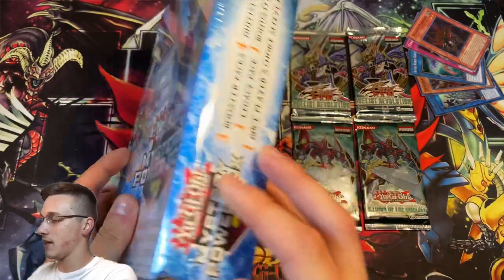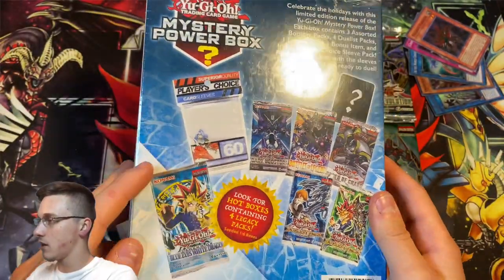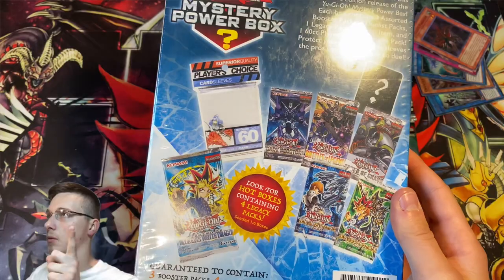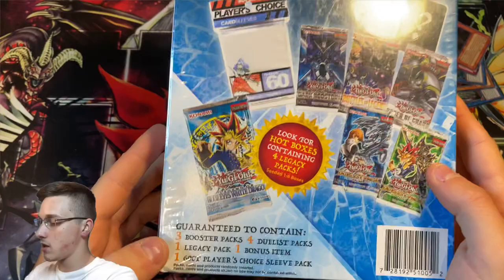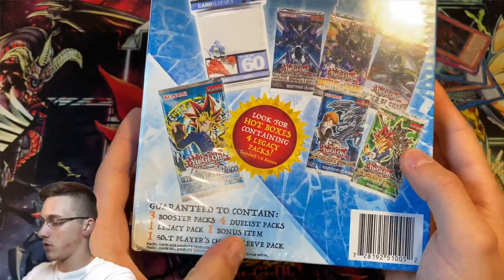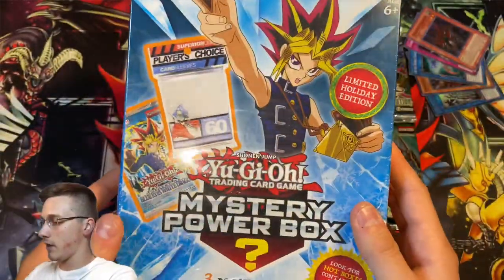What can we get inside? Let's have a little look. We can get a packet of sleeves, some legacy packs — hoping for an LOB pack, that would be awesome. Actually, Metal Raiders — if we can get a Metal Raiders pack and pull Beast Guard Dragon, that would make my day. Some other packs here, some duelist packs. So this is what's guaranteed: three booster packs, four duelist packs, one legacy pack, one bonus item, one 60th player's choice of sleeves.